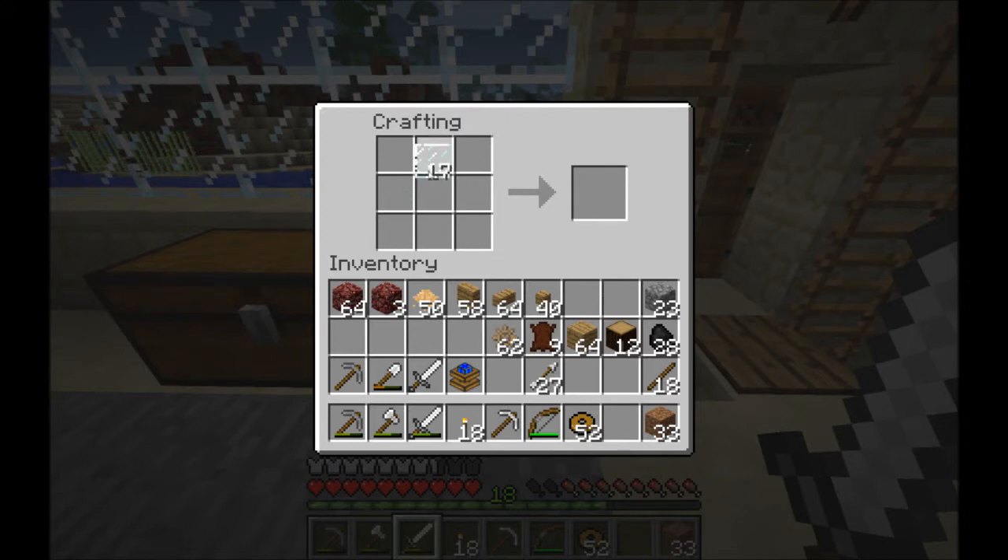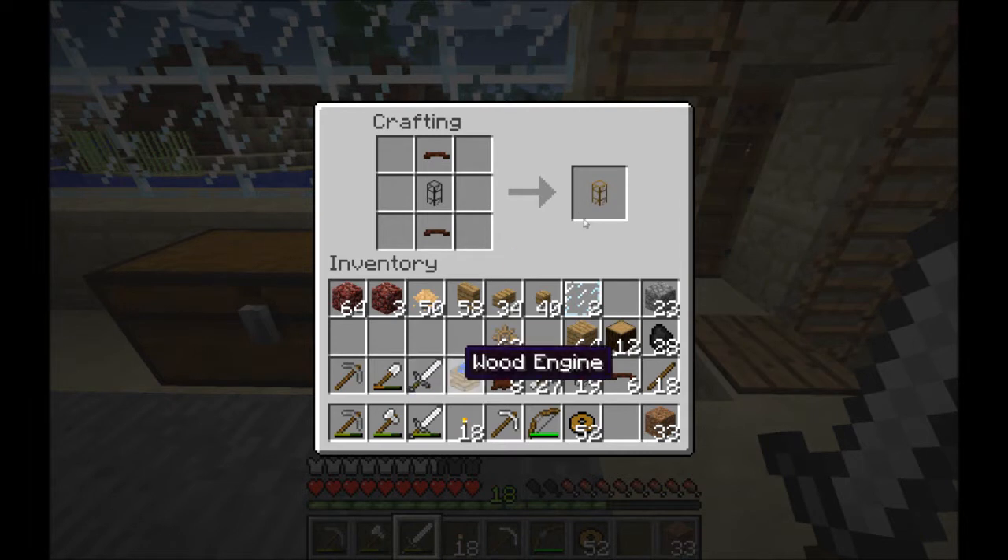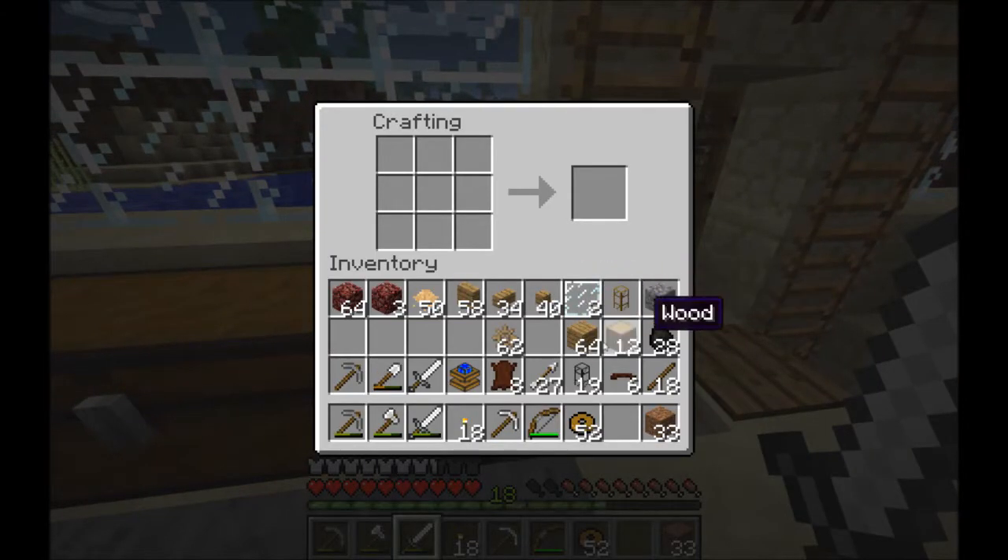So we're also going to need some pipes. To make pipes you take three panes and some mouldings down the side, and that will make your basic transport pipe. These are quite resource heavy. This is your basic pipe that will transport items along. Now that's an intake pipe — so this all has the ability, when powered by an engine, to take things out of a chest, furnace or whatever you may have.